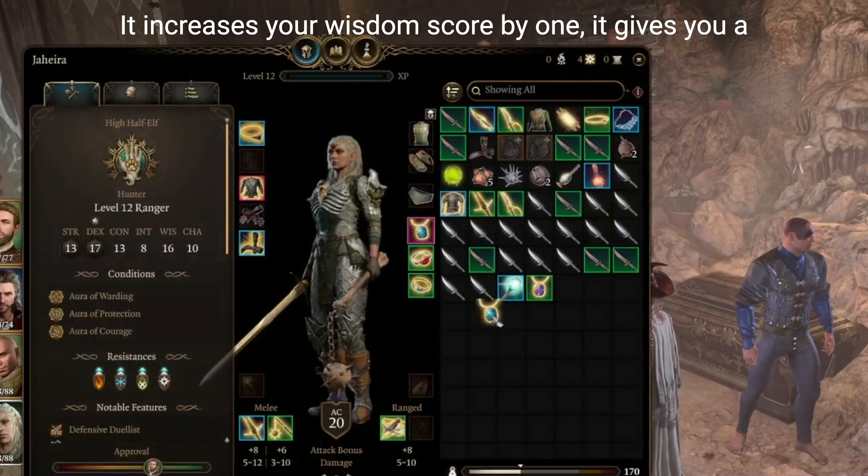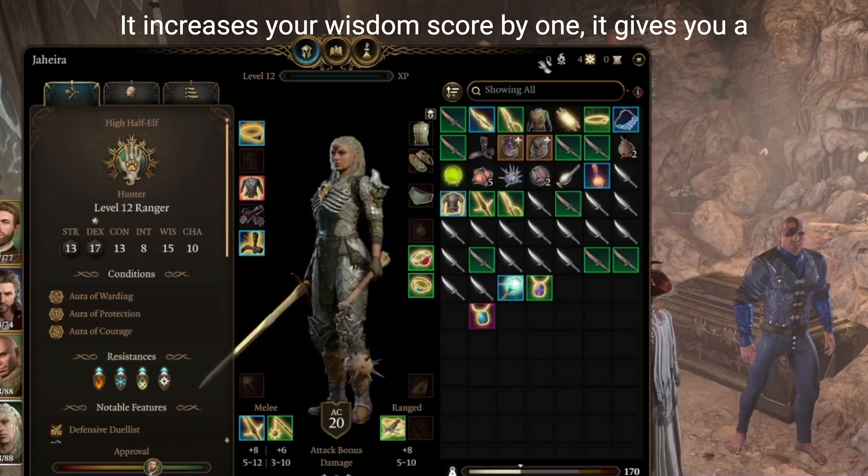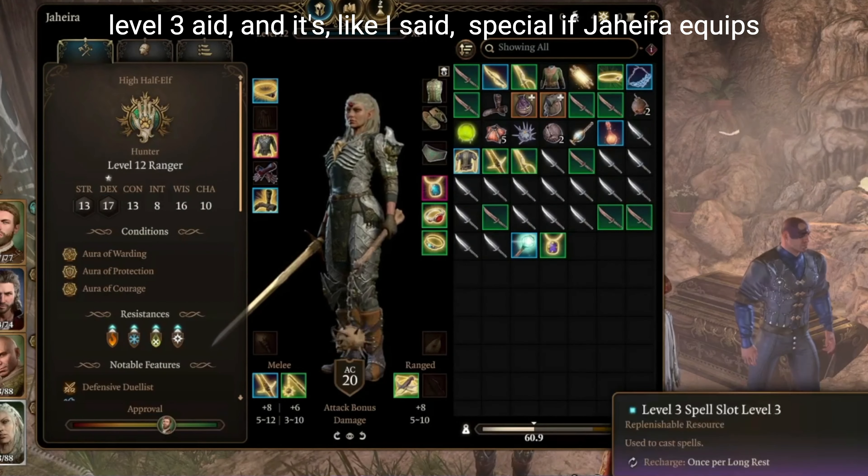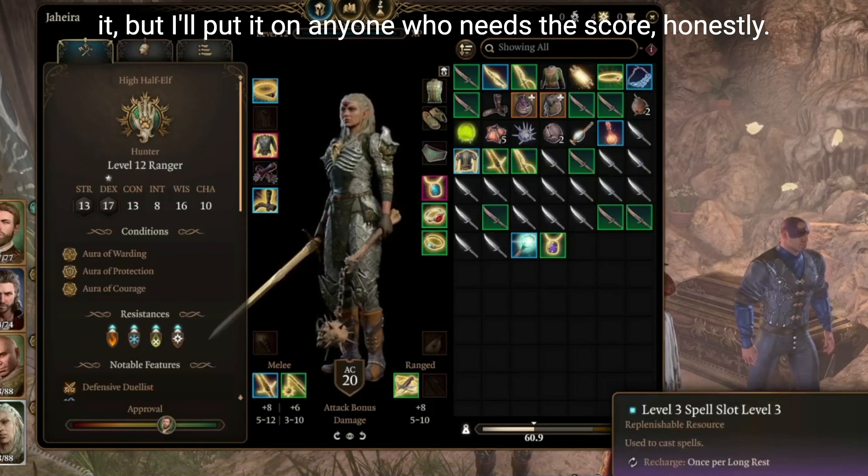This amulet is one of the best though. It increases your wisdom score by one, it gives you a level three aid, and it's special if Jahira equips it. But I'll put it on anyone who needs the score, honestly.